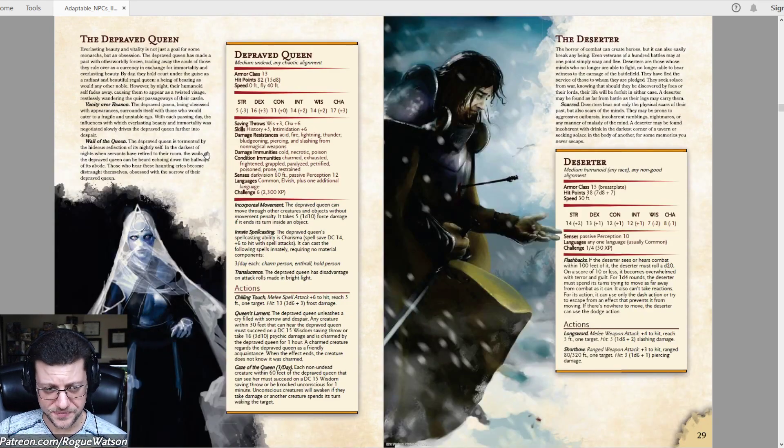On the enemy end, we've got the Depraved Queen, which is kind of a built-in Banshee, but she also has a bunch of Charming and Paralyzation spells. When she does her big Scream, she charms enemies that fail the saving throw, or she can knock them unconscious — just a neat idea for a boss enemy, especially if you've got the right minions to take advantage of that. One of the dungeons at the end features her in a murder mystery Queen's Court scenario, which I like quite a bit.